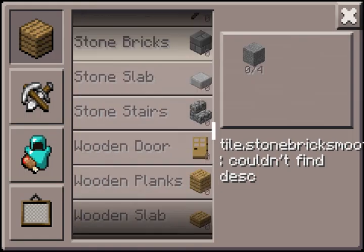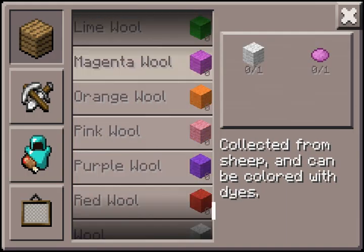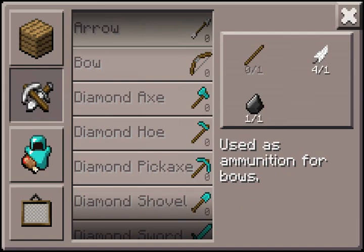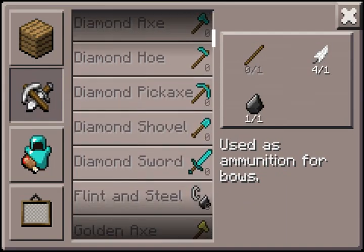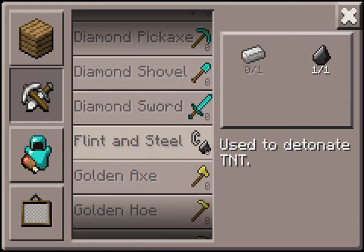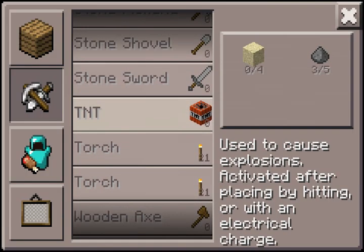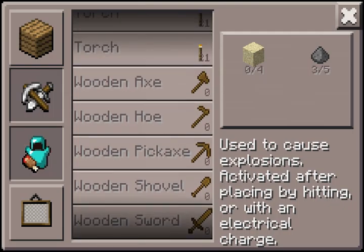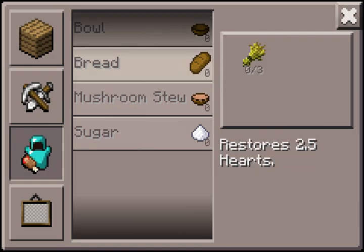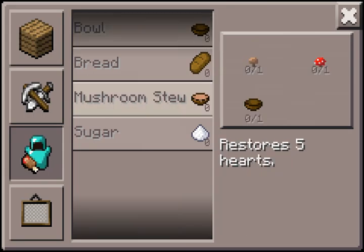Next up in the crafting table, as you can see, there are stone bricks, and there is more wool — in creative mode before, but now you can do it in survival. You've also got diamond, flint and steel, and TNT — that's probably the best thing in update 0.4. And then you've got wheat, and you can finally make mushroom stew, because that bowl was just sitting there without any mushrooms in it.